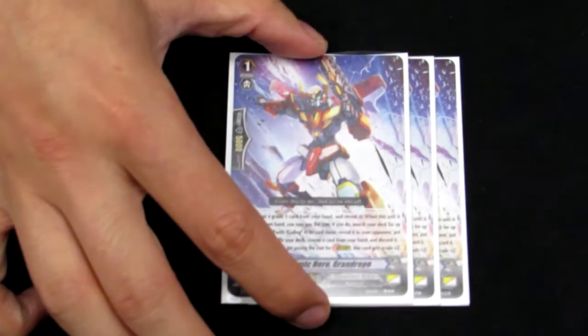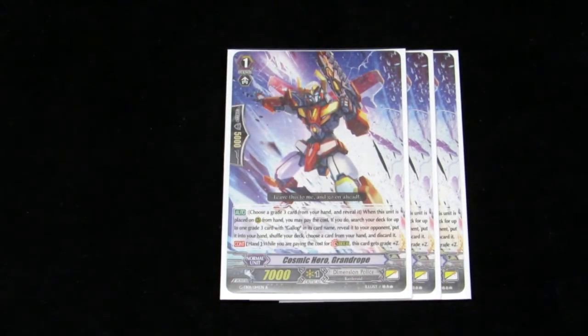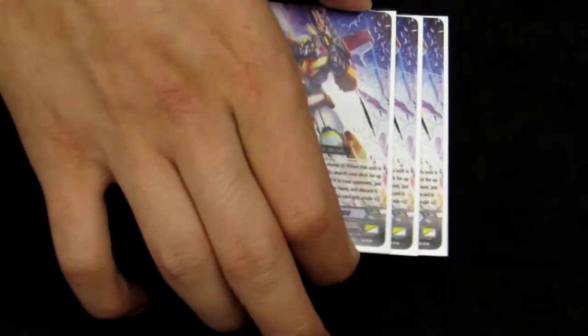Continuing to our Grade 1s, we have 3 Cosmic Hero Grand Gallop, which is our Stride Fodder. We really like 3 Stride Fodders in most decks just to make it easier so you don't have to drop so many Grade 3s that really matter in the deck.